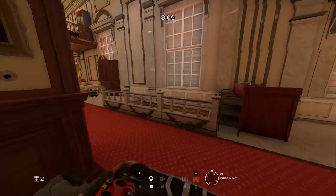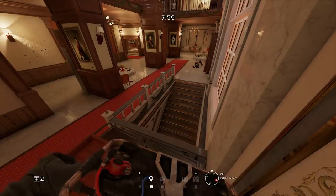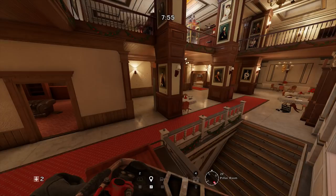Moving on to pillar room, which received a decent amount of changes. The bar staircase is now completely gone, replaced by what I'd call marble stairs on the north side of the room. This now connects the lower bar to the second floor. Where the old wooden staircase used to be is now just open area — it feels a little empty and I feel like they might add something here in the future.